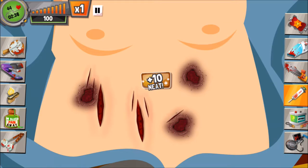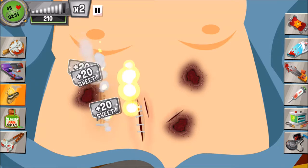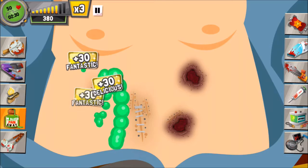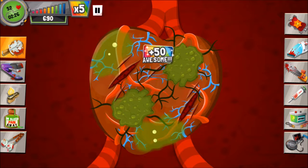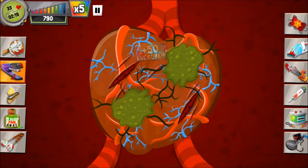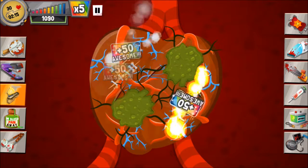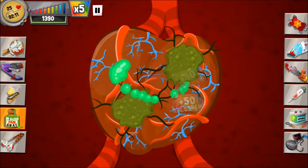After getting rid of the poison, I'm going to patch up the patient and prepare to venture into the heart. A little preemptive before we enter the heart — you'll see there are two green mucus patches rooted in the heart, and what's inside is a darker poison, which is much more lethal, as you'll see.